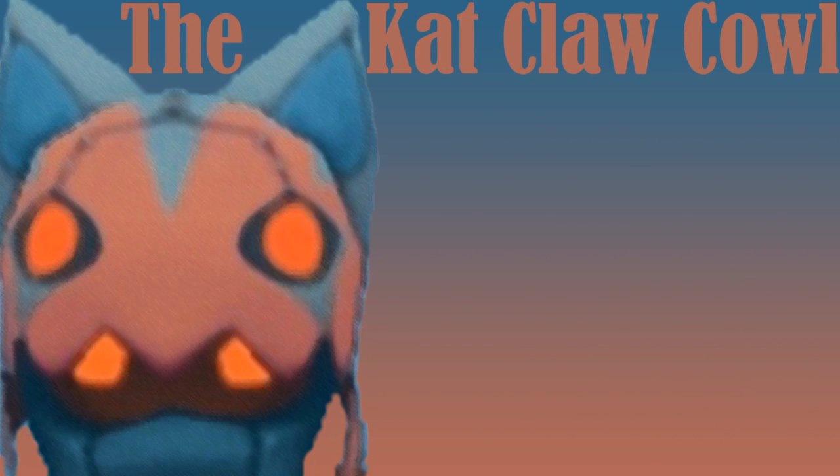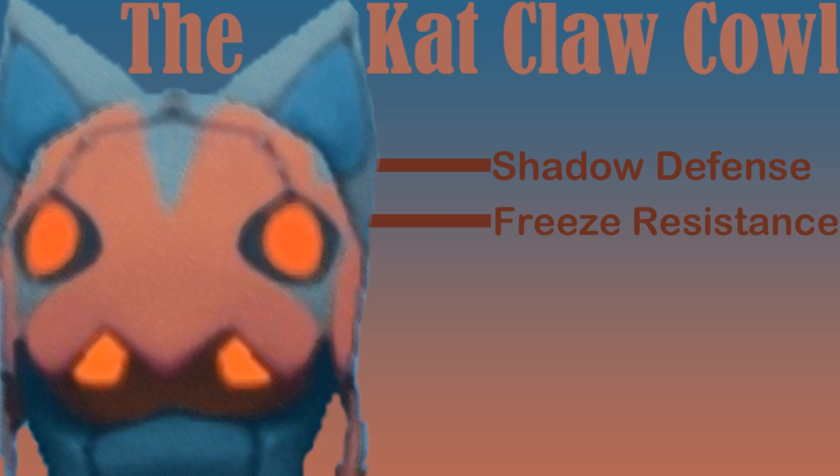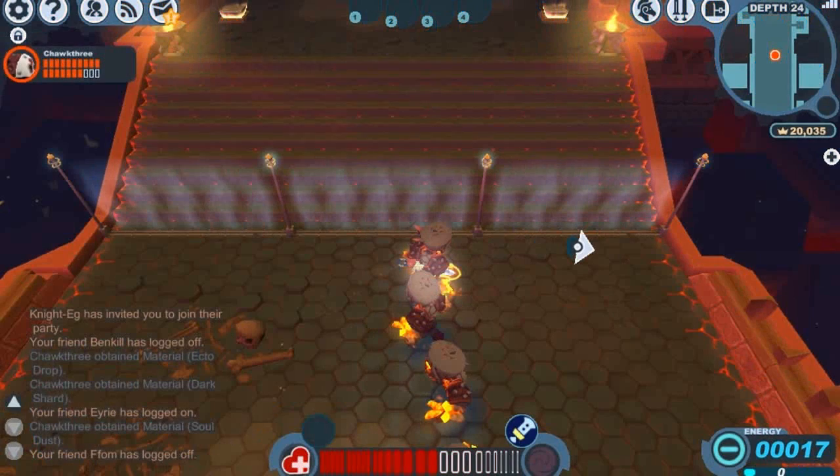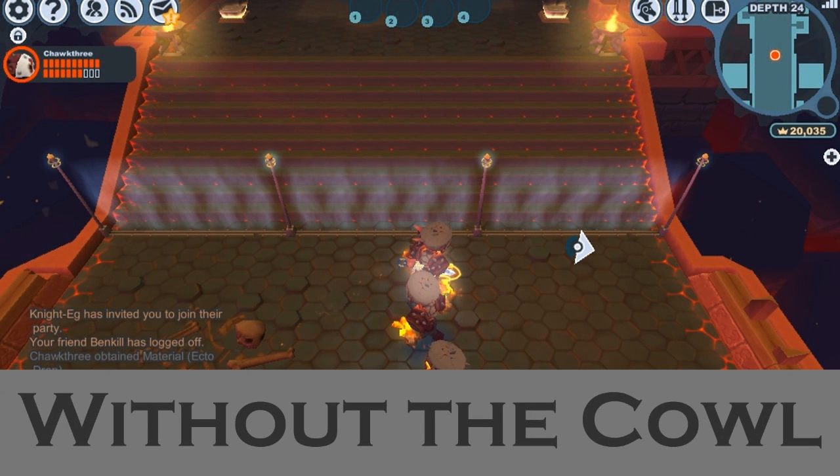Before we go any further, let's take a closer look at some of the Cat Claw Cowl's stats. The cowl offers shadow defense and some freeze resistance. For weapon bonuses, it offers a sword attack speed increase of low and a sword damage bonus of low. It's a pretty good looking piece of armor with some decent stats. Now let's take a look at what that sword damage bonus of low actually does.